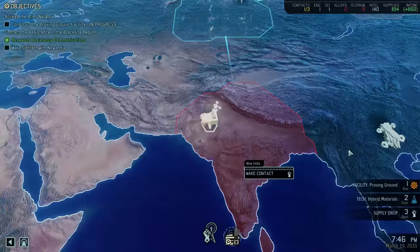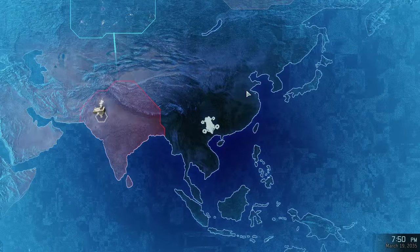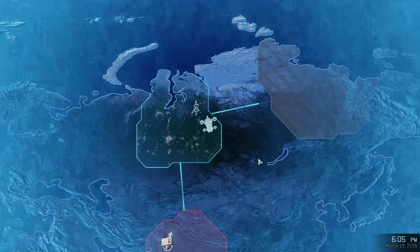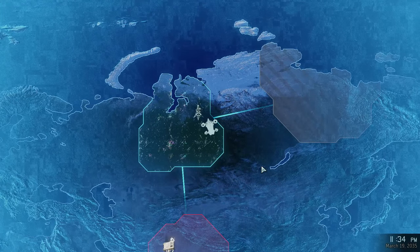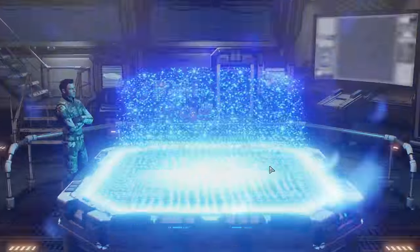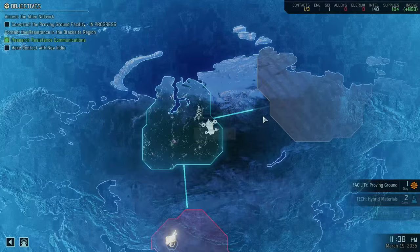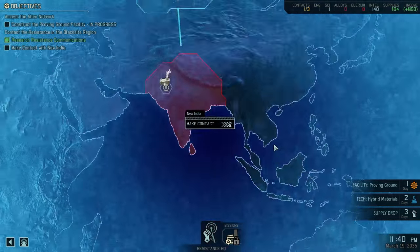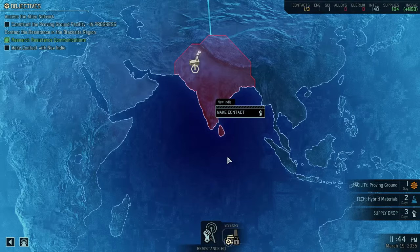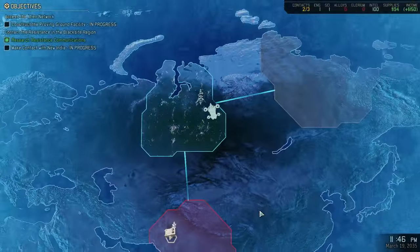What else can we do? Can't go here yet. We can make intel, we can make contact with new territory. Do we want to do that? I suppose we should. How much intel do we actually have? 140 — yeah, that should be more than enough. We should make contact with India because that's where the black site is and that's our actual objective.